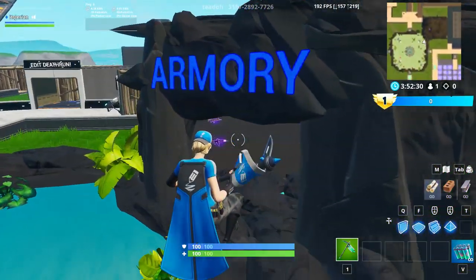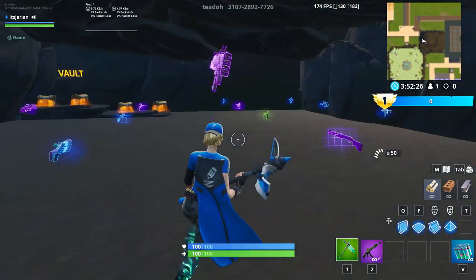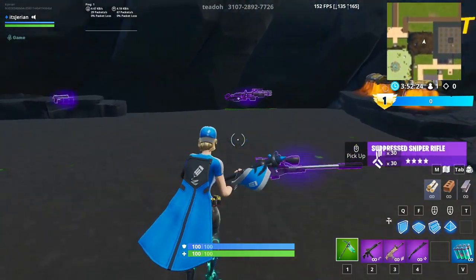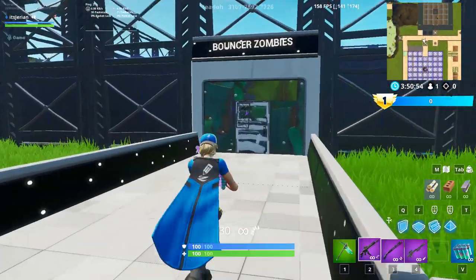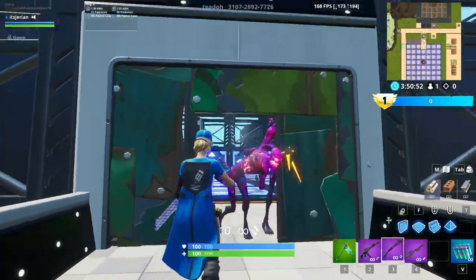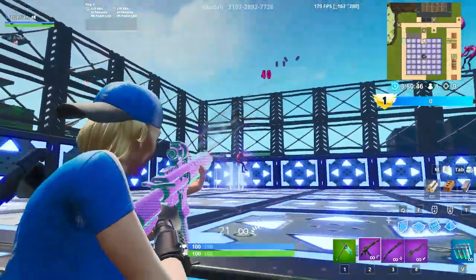After you hop in, you can use whatever guns you want to practice with. I like using the tactical AR and the combat shotgun for aim training because of how small their crosshairs are, but you guys can use whatever you want. The first scenario I recommend is the bouncing zombies one. This is the perfect minigame for working on your close and mid range tracking aim.